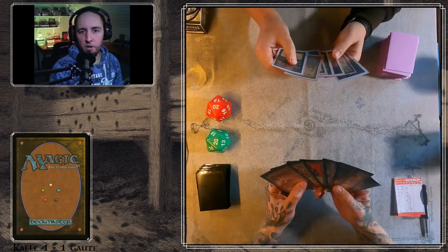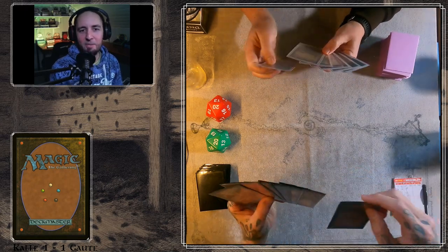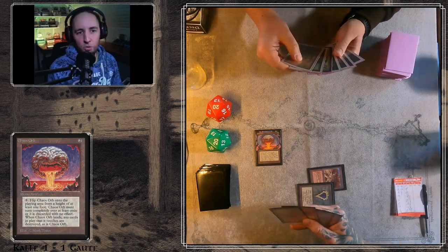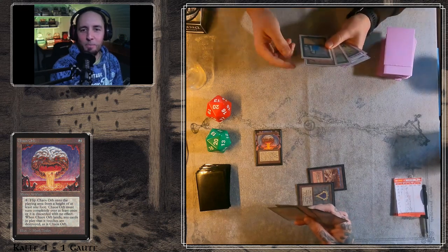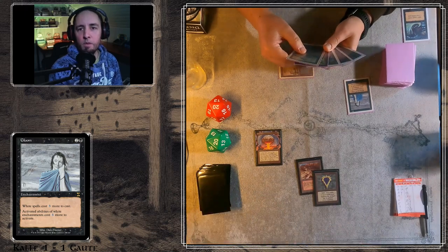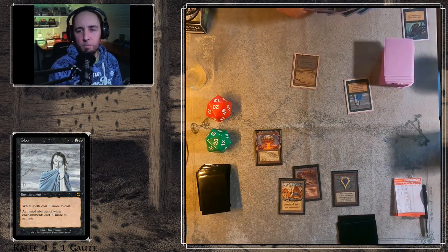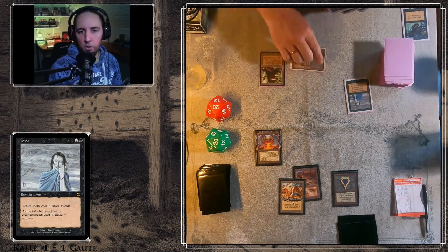He was that low on life. I forgot to pay attention to the life loss due to the Underworld Dreams, so suddenly it was two and he was dead. So now we have a game three! Turn one Chaos Orb. Dark Ritual into a Gloom. Gloom is great if you have a lot of pressure on the table and can do a lot of attacking, because eventually your opponent is going to have enough mana to cast Disenchant and Swords to Plowshares and all that.